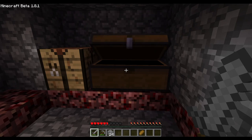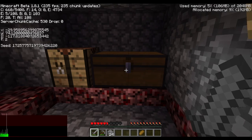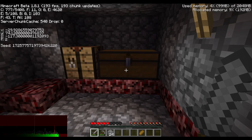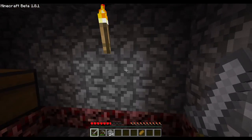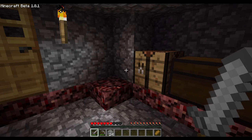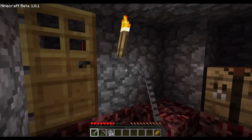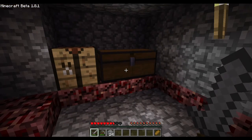I am stuck in the nether. As you can see, this is the beta inventory. There is a new cobblestone texture since then. Food doesn't replenish health anymore. There is the hunger system and an experience system here.